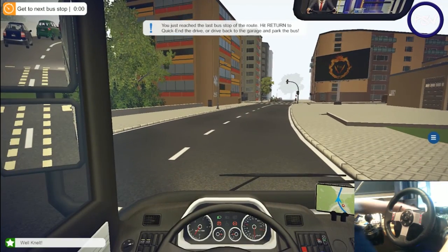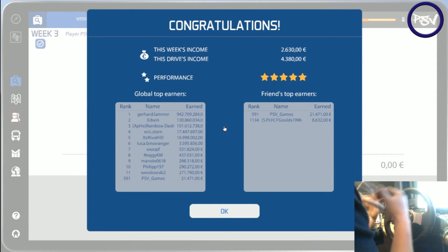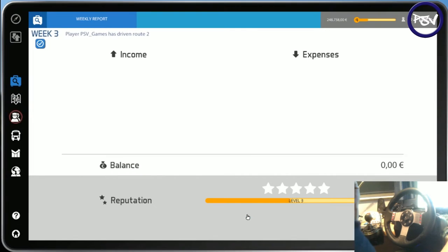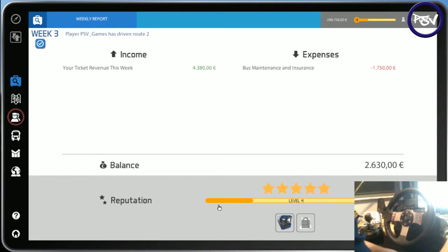If we press enter it automatically throws us back. I don't normally do that but for the purpose of this video I'm going to do that. So we've done really well there — five stars! See what we're getting. That was the bus maintenance and insurance money, but that's fine. Going up to level four now. What have we unlocked? New bus model and a new driver.